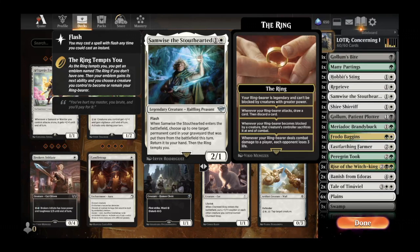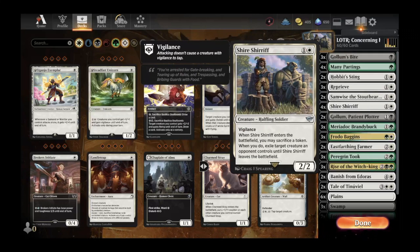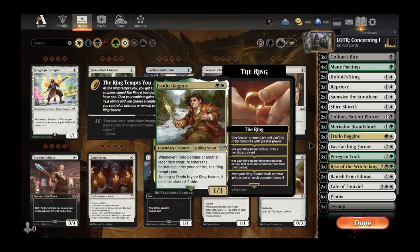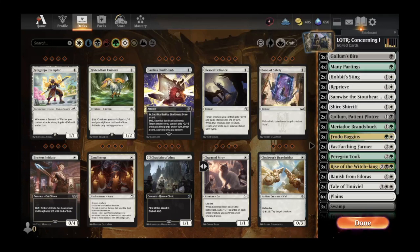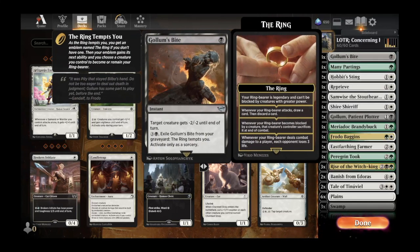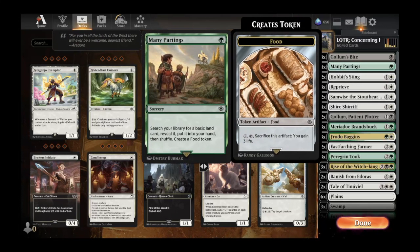This is a really nice combo rescue piece. You can put Frodo Baggins down on turn two, hold up Samwise for an attack on the following turn. If Frodo gets answered, you can flash Samwise in, get Frodo back to your hand, and continue on the road to Mordor. We also have Shire Sheriff, a halfling soldier with vigilance — when he enters, you may sacrifice a token, and when you do, exile a target creature an opponent controls until Shire Sheriff leaves the battlefield. This works really well with all the food tokens. One way to enable this is with Many Partings — a turn-one play that costs one green mana, searches your library for a basic land, puts it in your hand, shuffles, then creates a food token.